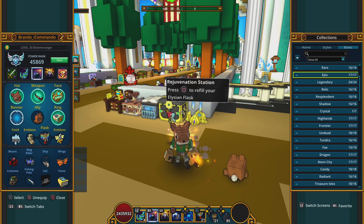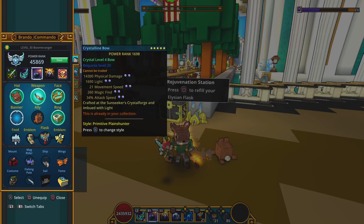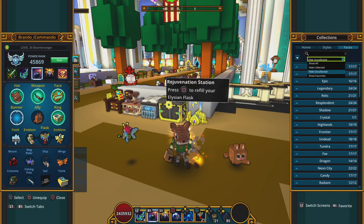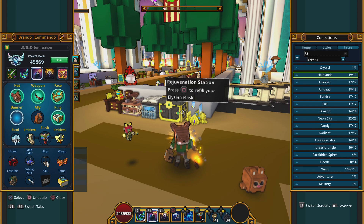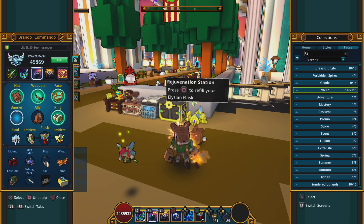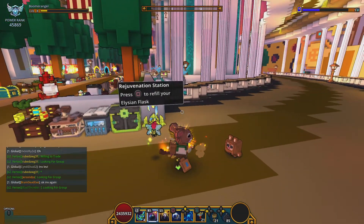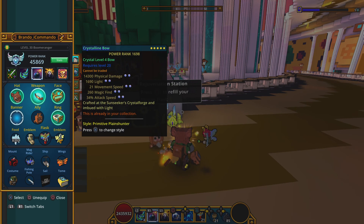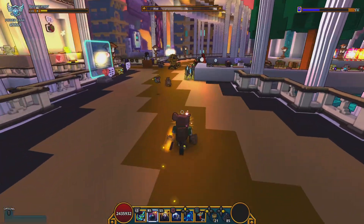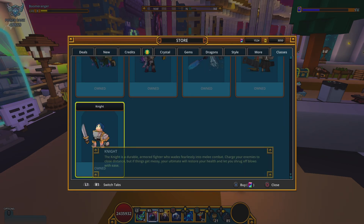Weapons are also part of the stashes and there are a lot of them — vault weapons and also faces, which are part of it too. For weapons you have fists, melee, spear, staff, and bow. It adds up — there are definitely thousands of styles in the loot pool. So if you really want it, that's the best way to go.